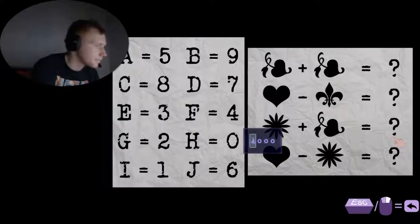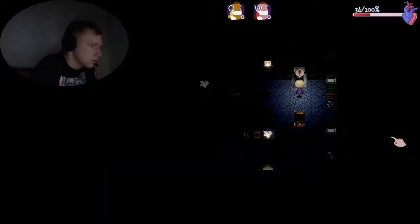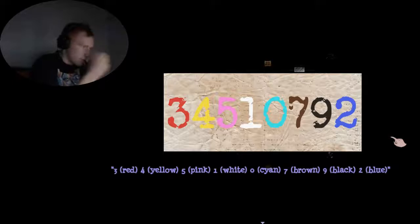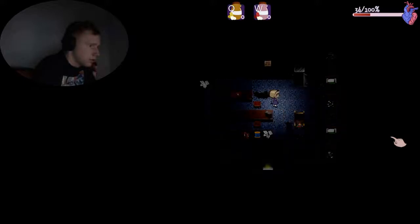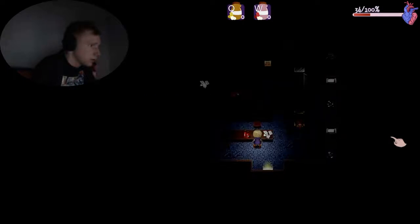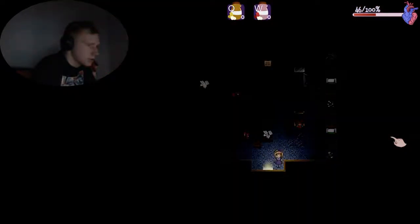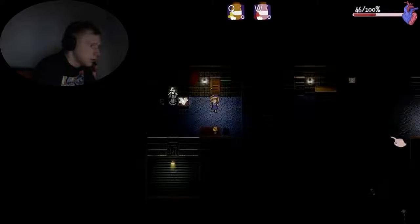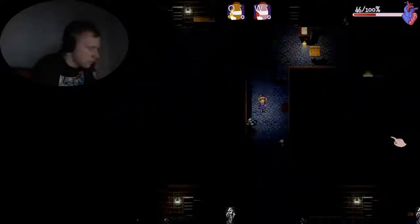So eight — enter the code. Color code — okay, three red. Color code, I wonder what that means. I noticed there's also thread here that I forgot to grab — here's four thread. Stop running into blood, dumbass, I'm all out of pills. I'm gonna die if I keep doing that. I need to figure out the color code.